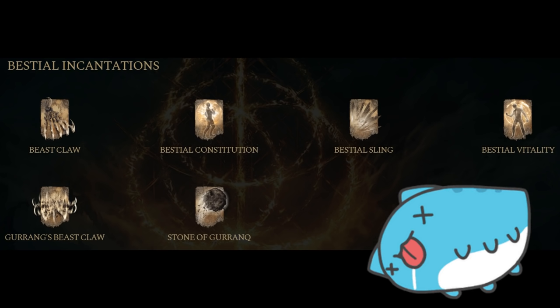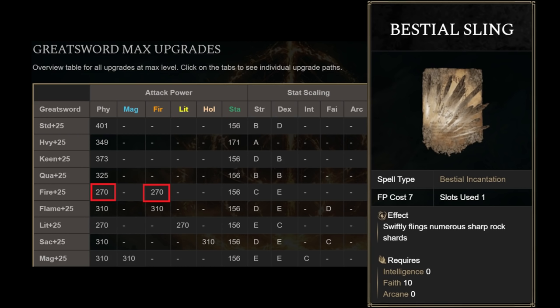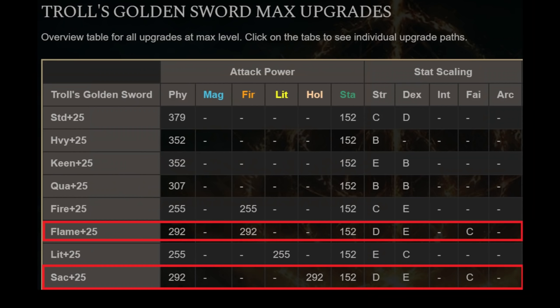You can still run the Claymark Seal on builds that have a lot of strength and little faith. When a weapon has dual attribute scaling like fire or lightning, the soft cap hits very hard at 50 points. So if you're playing a hybrid strength-faith build, Claymark Seal can be your best bet. You should also note that one of the best incantations in PvP right now — the Bestial Sling — is a bestial incantation, so you at least get some bonus. Keep in mind the flame and sacred scaling options too, since dumping more points into faith may yield better incantation performance overall.